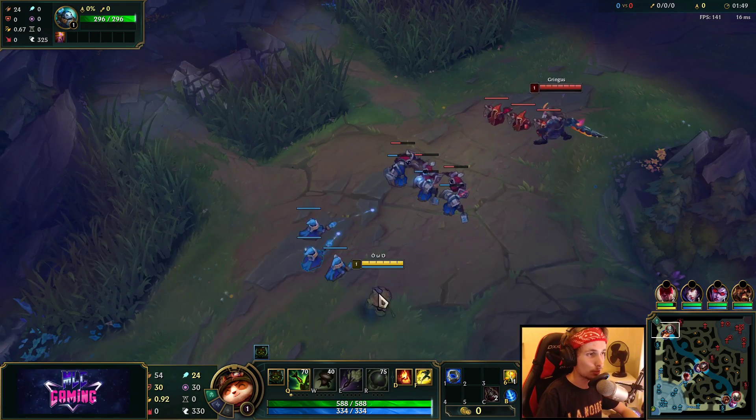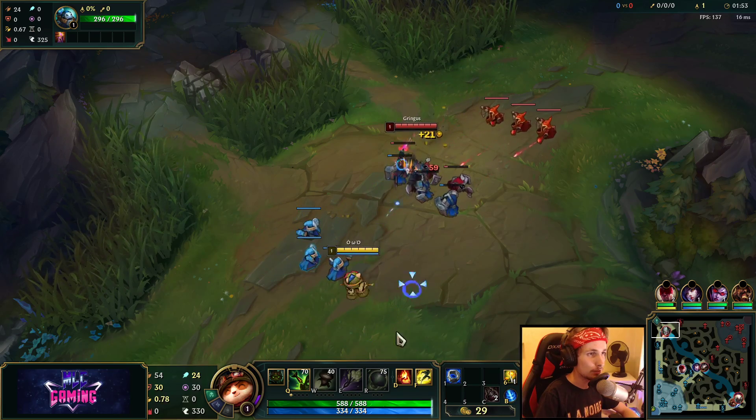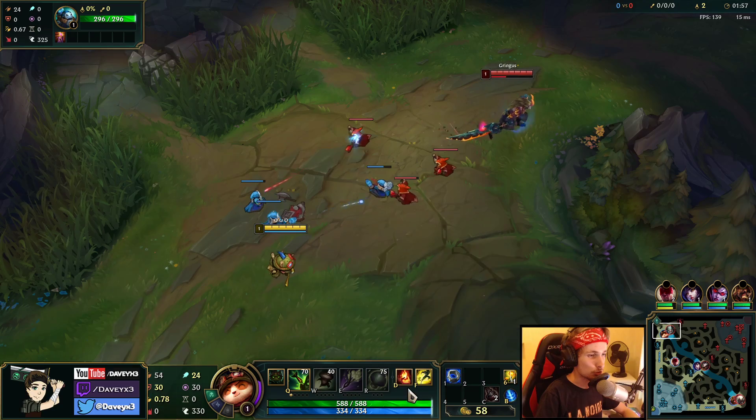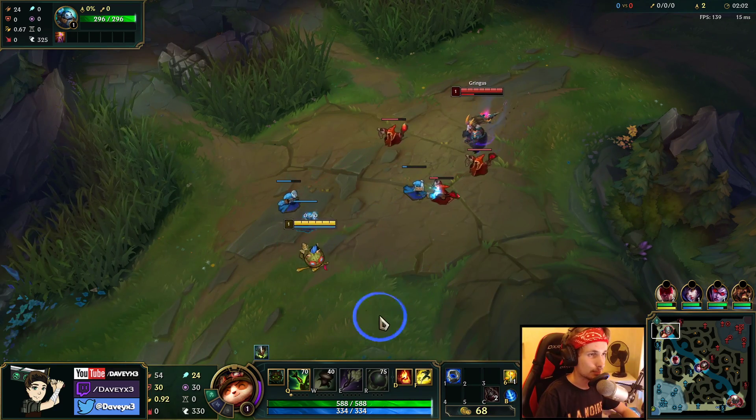For the summoner spells, I would recommend going Ignite in most of your games. If you're having a really rough time in a certain matchup, you can also go for TP to be more on the safe side. But Ignite with Teemo is like one of the greatest things to do.